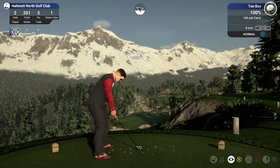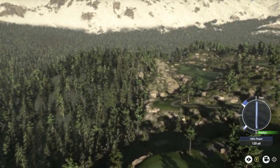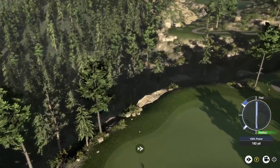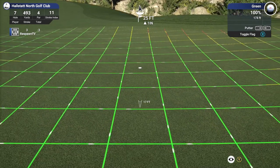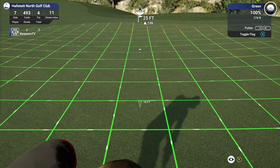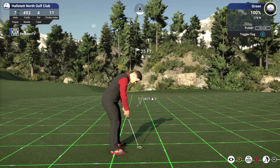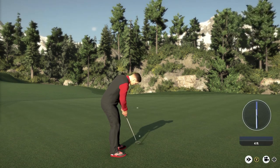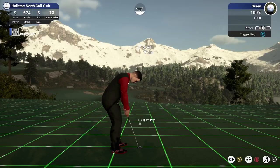So we've done ball striking, elevation, and wind. Probably the biggest thing and the one people ask me the most about are the greens. What do you do around the greens? How do you choose where to putt? Those are probably the most asked questions through YouTube and through my Twitch stream. So the first step: what are the green speeds?